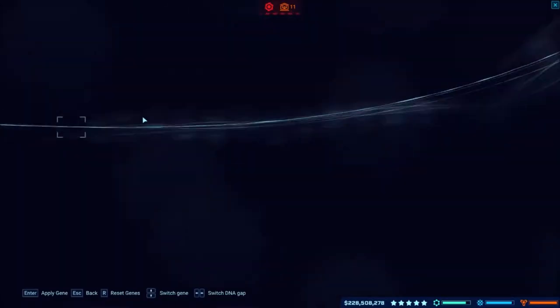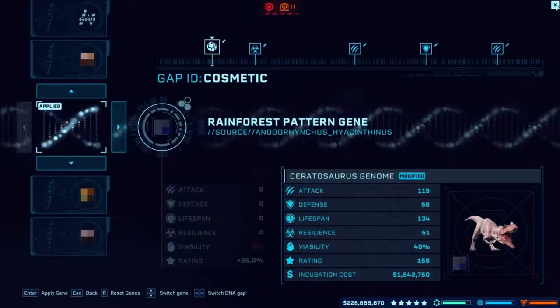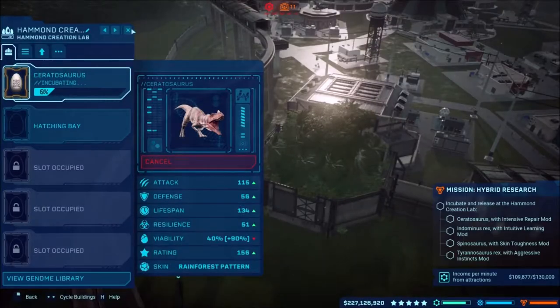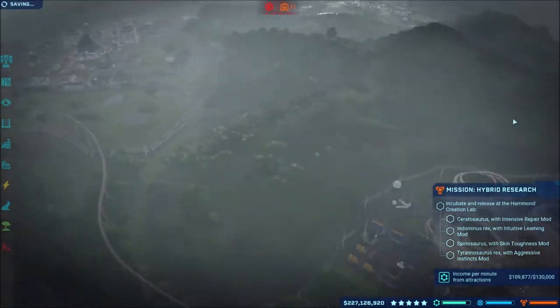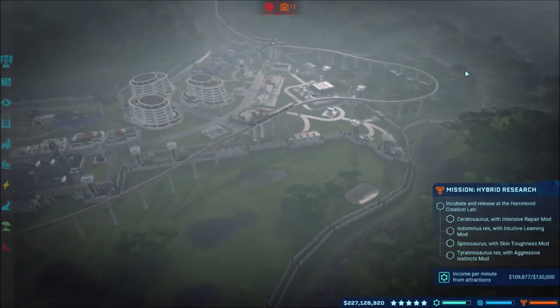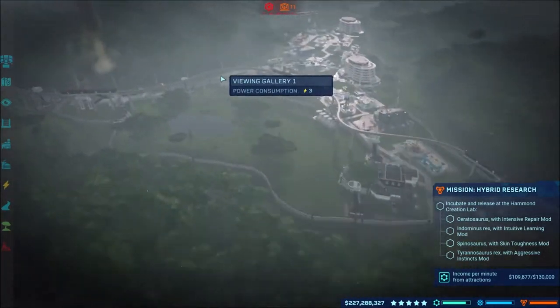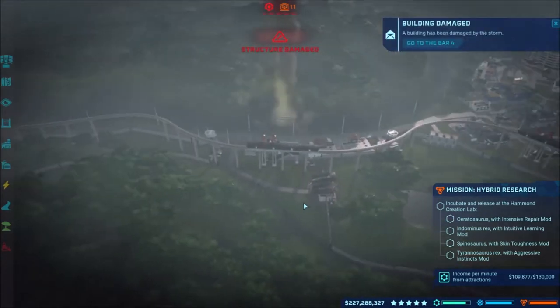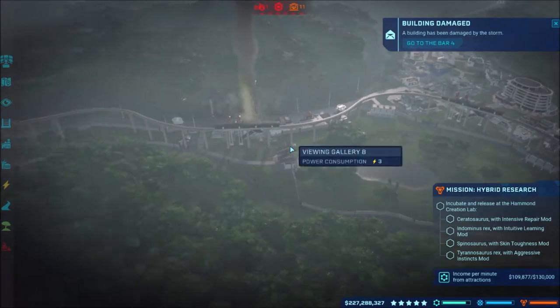We'll get one in that color too. Oh goodness, I hear the storm — we've got a bad storm, a tornado. I can hear it. It's going to be a bad storm, there it is right there. Of course it's going to destroy everything. I'm going to deal with all this and bring it back once all the dinos are ready to be released.